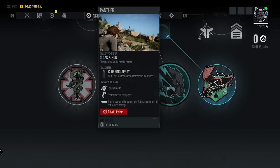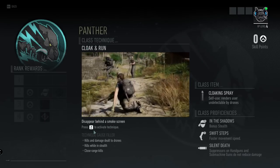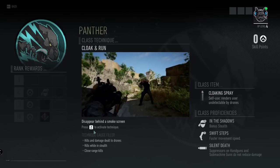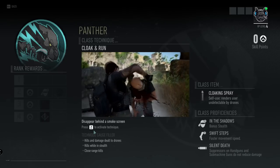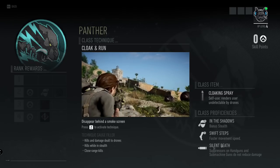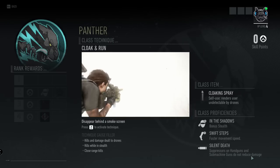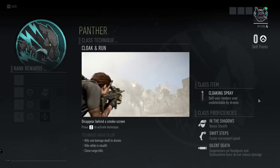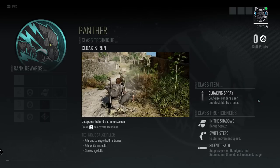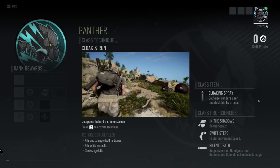Next is the Panther class. Panther gives you Cloak and Run — disappear behind a smoke screen. You press Z to activate this, though remember that differs on console. The gauge filler for this one is kills and damage dealt to drones, kills while in stealth, and close range kills. The class item you get is the cloaking spray, which renders the user undetectable by drones. The class proficiencies are In the Shadows for bonus stealth, Swift Steps for faster movement speed, and Silent Death — suppressors on handguns and submachine guns do not reduce damage.